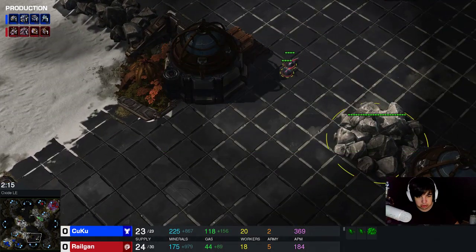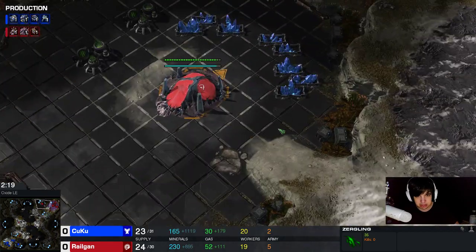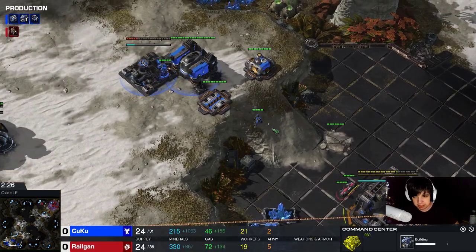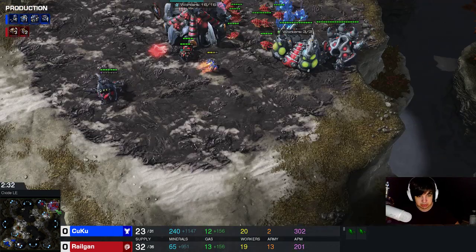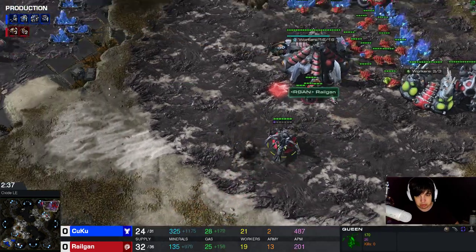I'm not really focusing too much on the lings. They were trying to kill the scouting SCV - I think they didn't get it. Natural is almost done, roach warren is almost done. My opponent is just going for barracks and factory, pretty standard stuff. My lings are going for a little bit of harassment - they actually get the SCV, very lucky. Trying to deny the reaper at home with my queen.